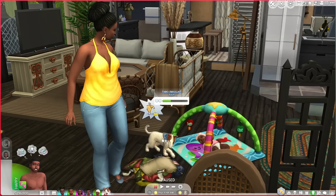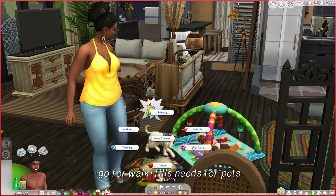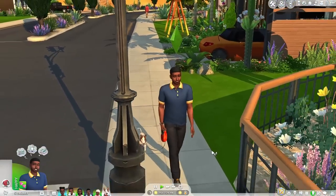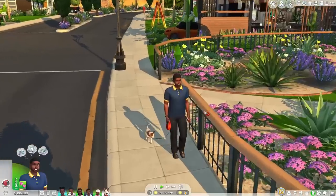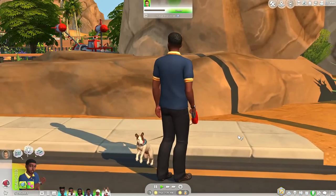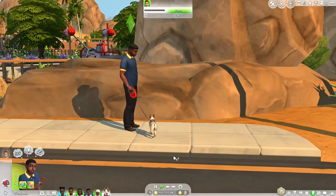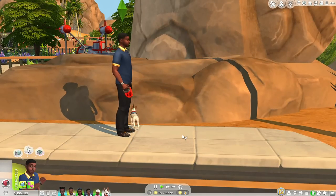The next mod I want to talk about is Little Miss Sam's Go For a Walk Fills Needs. This is for your pets. If we choose to go for a walk — let's go on a short walk — by taking Fabio out for a walk we will actually be filling up his needs, which is awesome because sometimes you're just in a pinch and you need your dog to be happy. Little Miss Sam has add-ons to this mod, and I downloaded the one where their needs will stay locked for 10 hours.